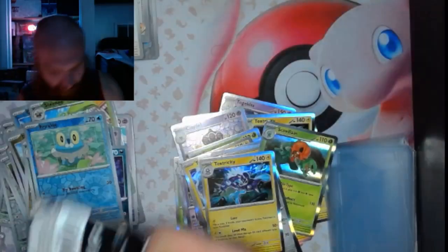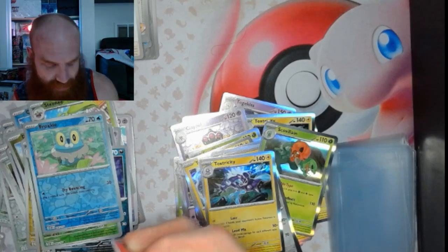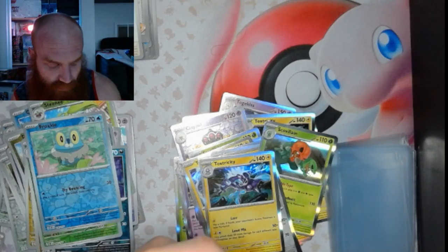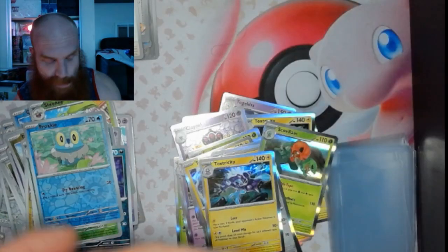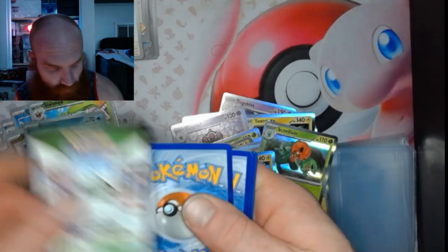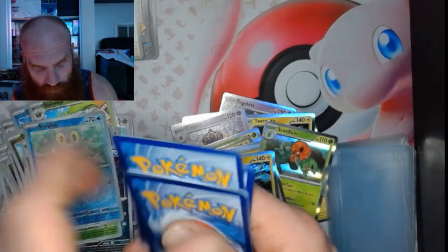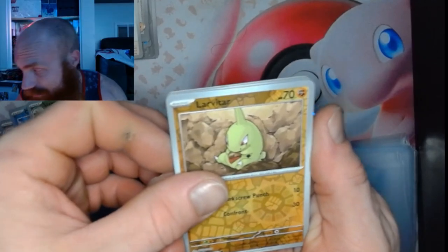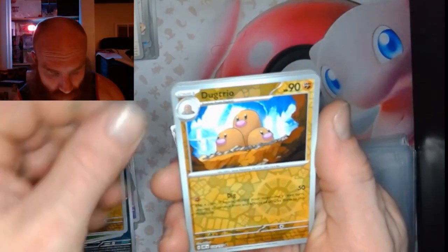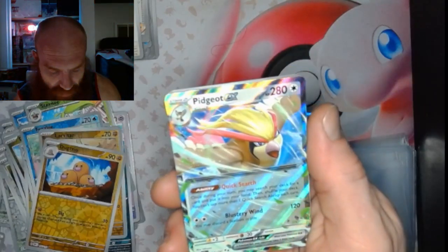Last pack — that makes 110 packs from Combined Power boxes, 10 of them. This is the very last one. Pack 40: a little Larvitar, a Dugtrio, and what a great way to end — a Pidgeot EX!